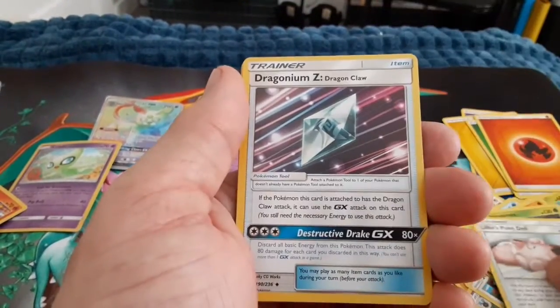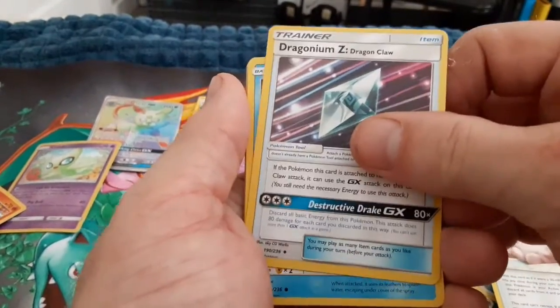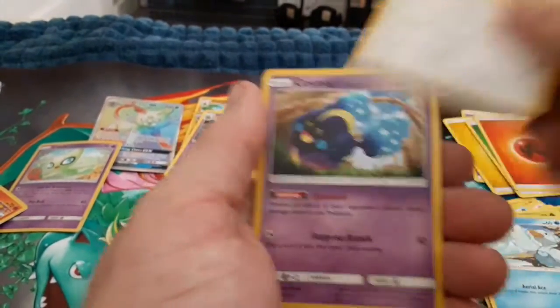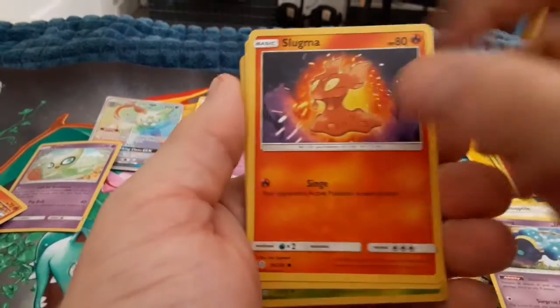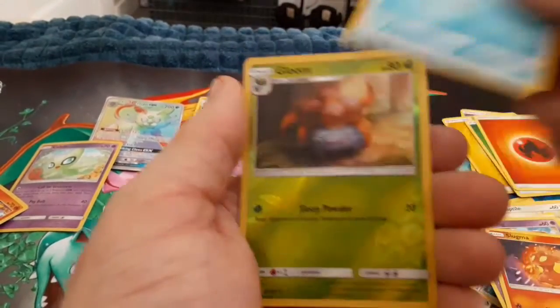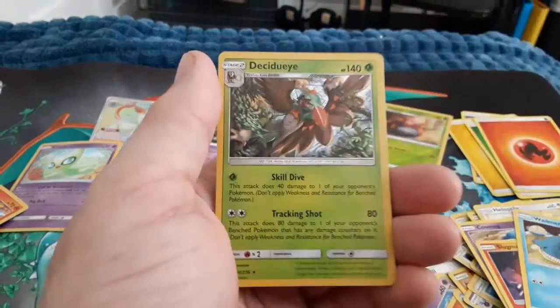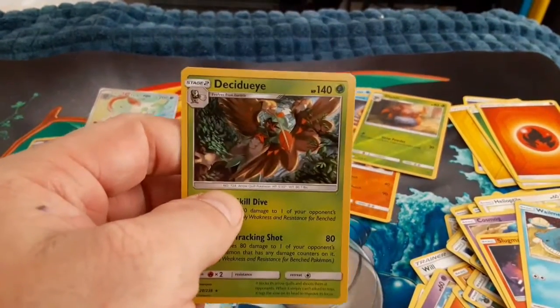We got Fire Energy, Heracross, Lillie's Poké Doll — very good in this game — Dragonium Z Dragon Claw, Ducklett, Helioptile, Cosmog, Slugma, Wailmer, Gloom, Reverse Holo, and a Decidueye Holo Rare!